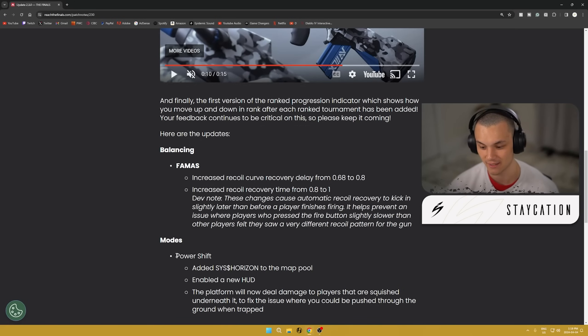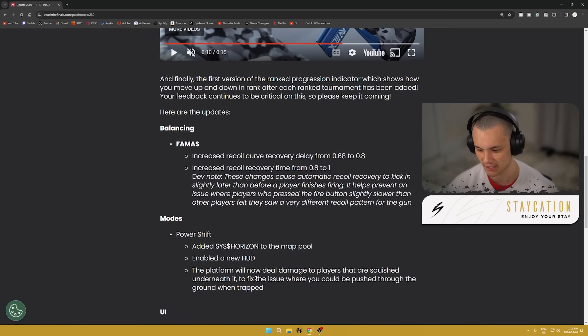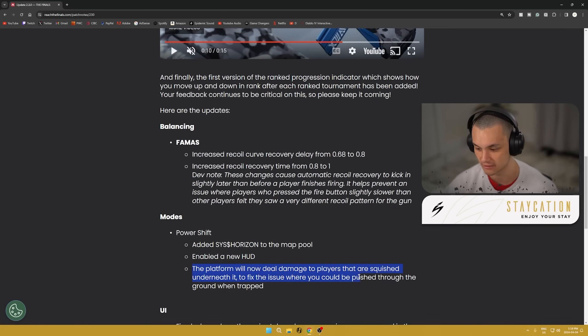We also got an update to Power Shift: they added Sys Horizon, the new map, to regular Power Shift. I'm honestly so happy about this because I've been playing Bunny Bash just to get Power Shift on the new map, but now it's not going to have limited loadouts — you can use everything. They also enabled the new HUD, which I didn't get a chance to see yet, but I'll have to hop in game and check it out.